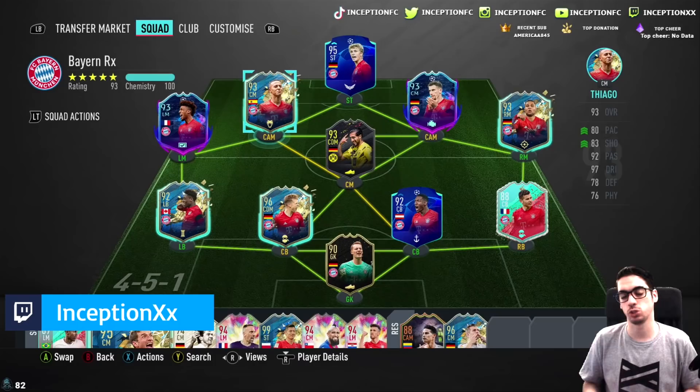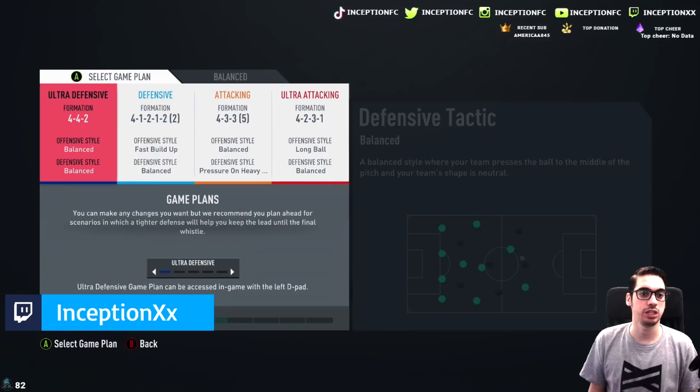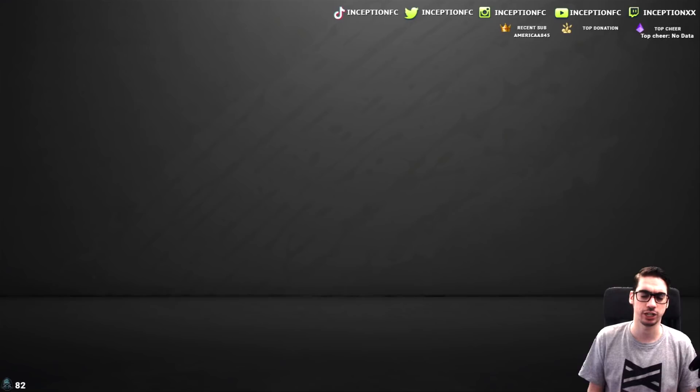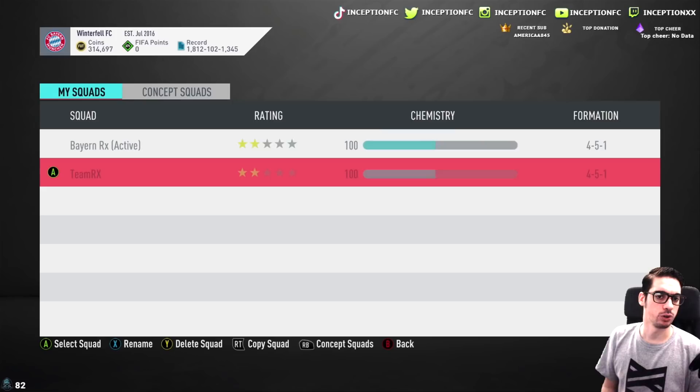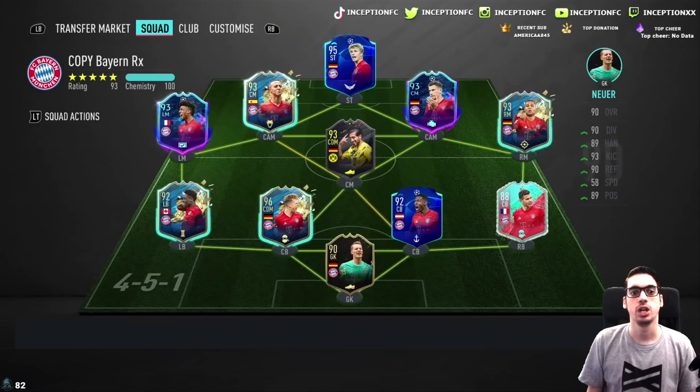He does have 82 attacking position, which suggests that if you want to use him in the CDM position, there's a lot of potential. So for me personally, we're going to be using him in the 4-2-3-1 as we normally do. Since this is my boy's team, I have to actually make a new one — Bayern Rx. We'll go ahead and copy this and use Team Rx, which is the one he lets me use.